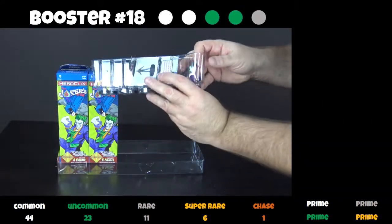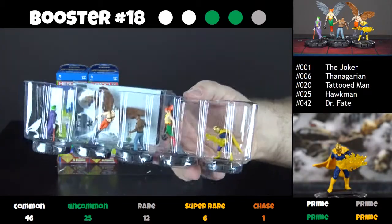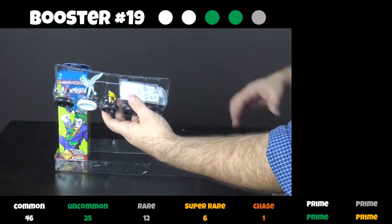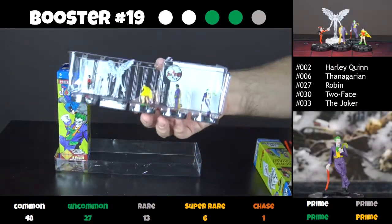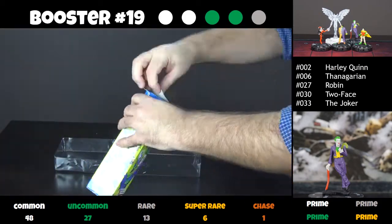And now we have — is that Dr. Fate? Yes, Dr. Fate. One of my favorite characters. I don't read enough of those comics though — I just like what the character looks like. Only two boosters to go. Now we have the Joker with his squirting flower gag. He can actually make a close combat attack up to three squares away with that, and the acid in the flower deals one penetrating damage. That's very good.